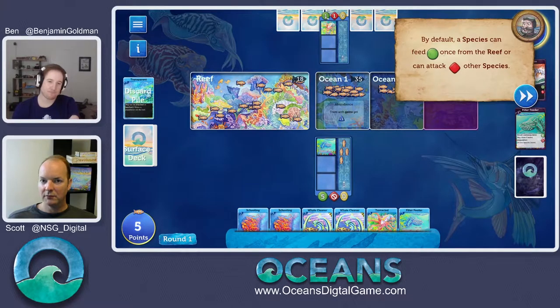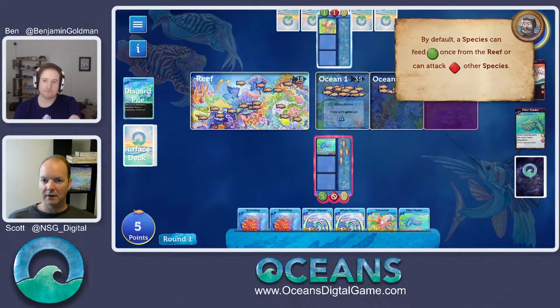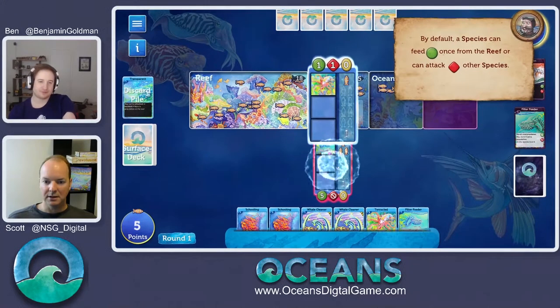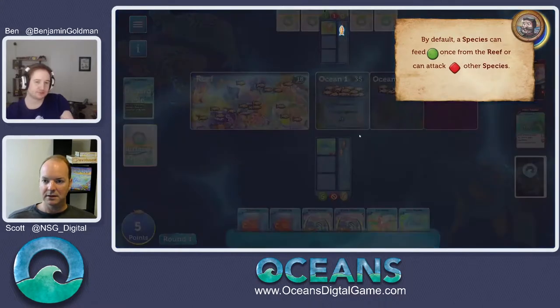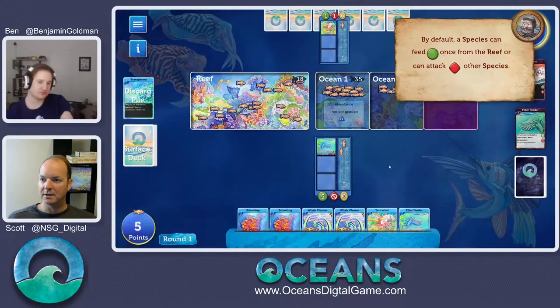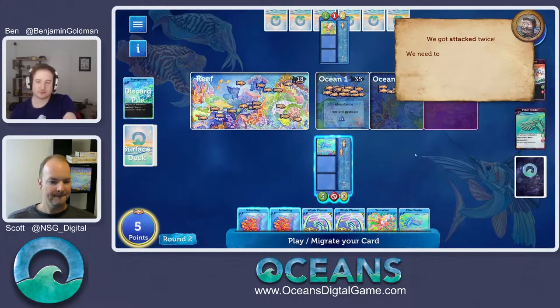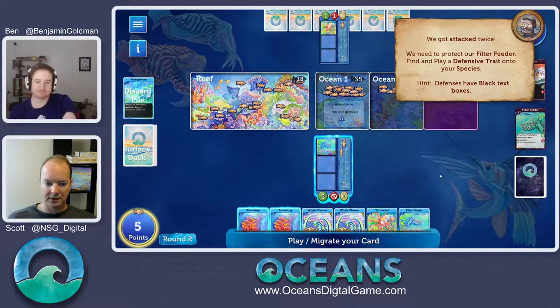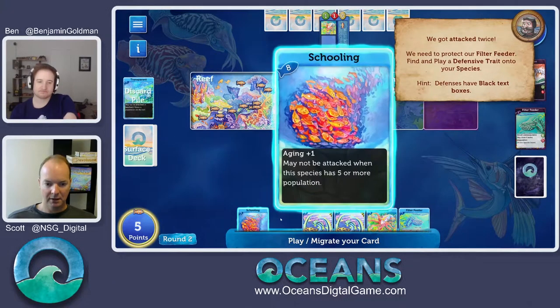He's going to go ahead and attack us — he can attack us twice because he has tentacled, and we just lost two population. So we've got to find some defense. It says to go find defense. We're going to take a look at schooling. Schooling says we can't be attacked if we have five population. It works beautifully with our filter feeder taking so many population at a time. We're going to put that on our filter feeder to protect him.